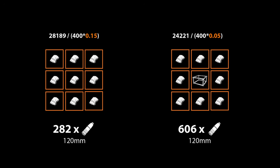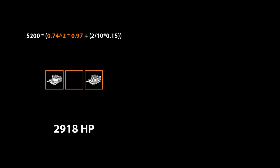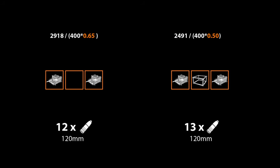With tier 3 pieces the difference is very clear: it takes 282 120mm shells to kill the blank complex and 606 for the one with the artillery shelter. Using 150mm shells, it takes 126 versus 270. With a smaller complex — a 3-piece complex with 2 howitzer garrisons and a blank piece between them — the tier 2 results are even less distinct: health is 2,918 without a shelter and 2,491 with one. It takes 12 versus 13 120mm shells, or 5 versus 6 150mm shells.